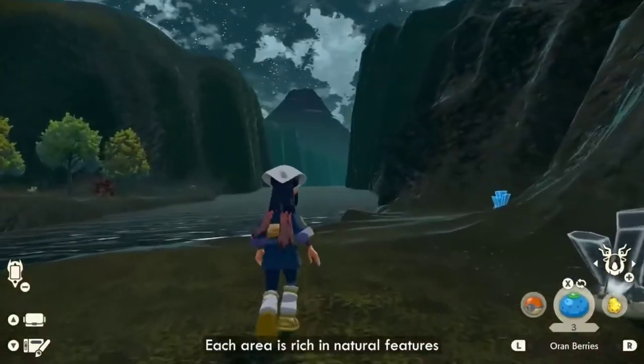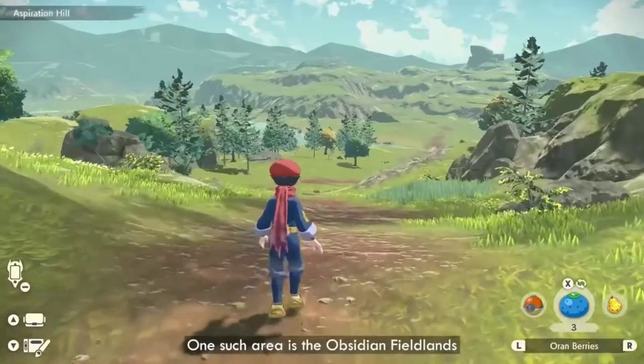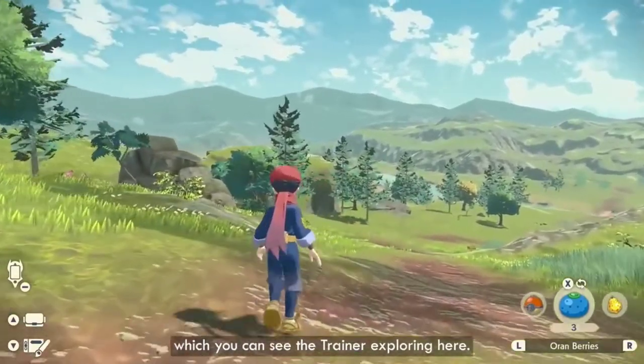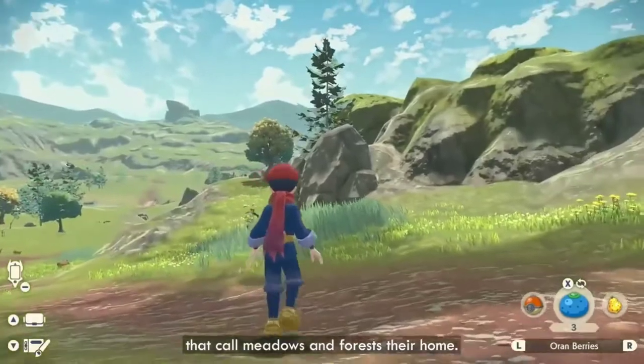Each area is rich in natural features and plays host to different Pokémon ecosystems. One such area is the Obsidian Fieldlands, which you can see the trainer exploring here. The area is filled with Pokémon that call meadows and forests their home.